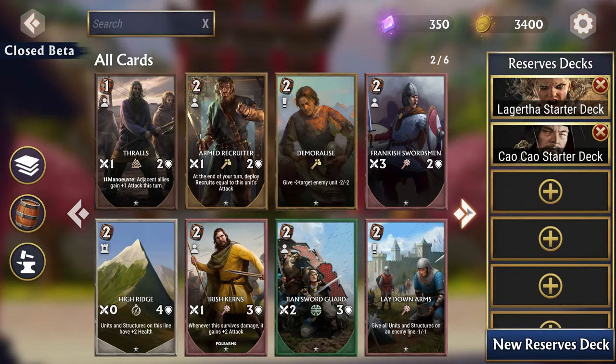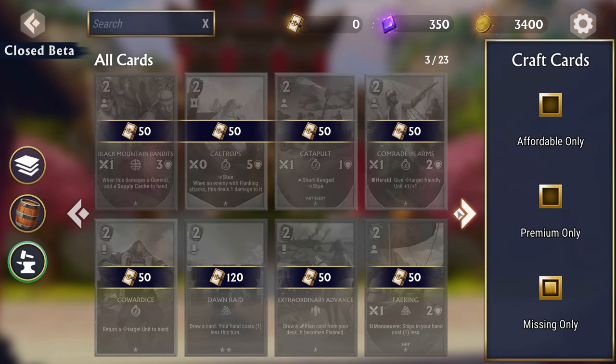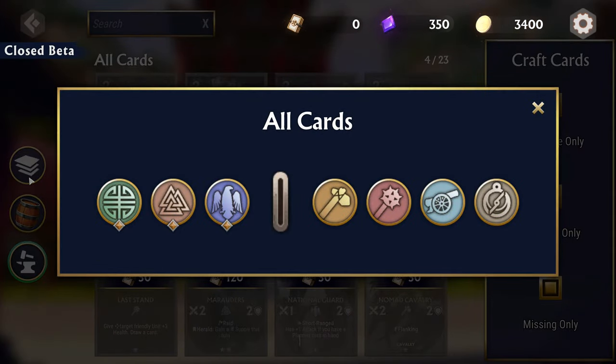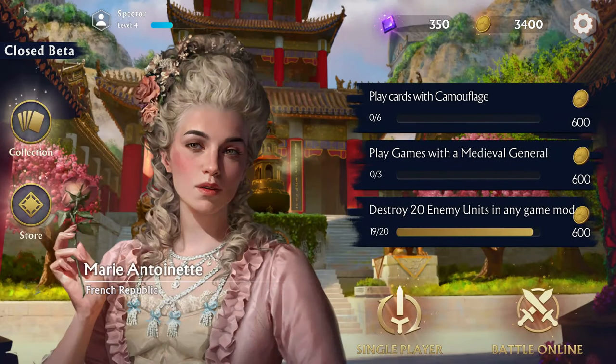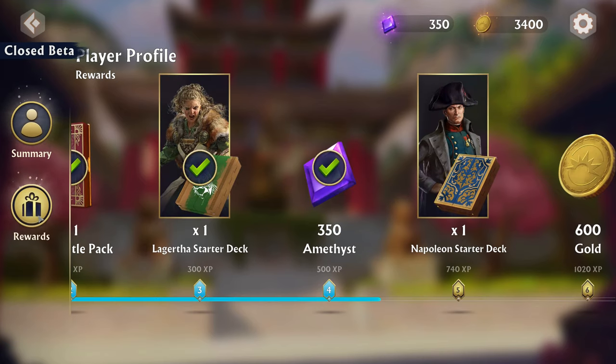As for cards and the total number of units, structures, and abilities, it is already past 500, with some being the obvious ones like archers, infantry, and cavalry, while there are some quite original ones like the Healing Campfire or the Gladiator Arena. Many have unique effects and bonuses you can activate in certain situations, and some are reliant on cards moving between the two battle lines, making matches more dynamic in the process.